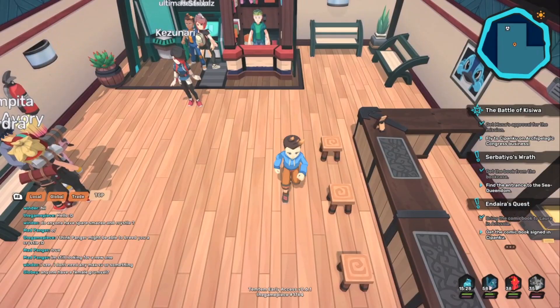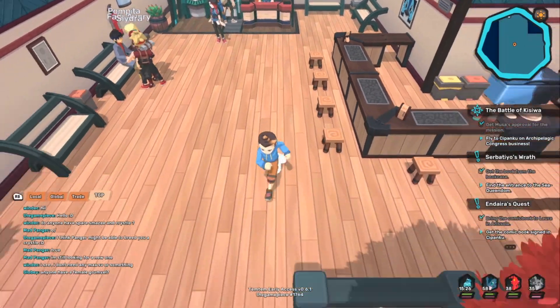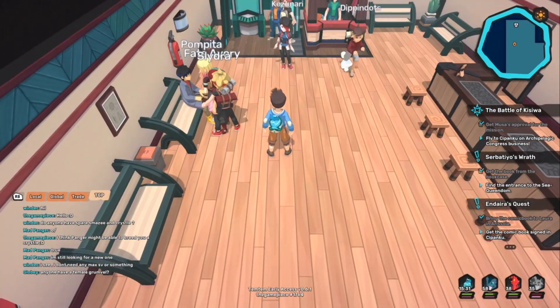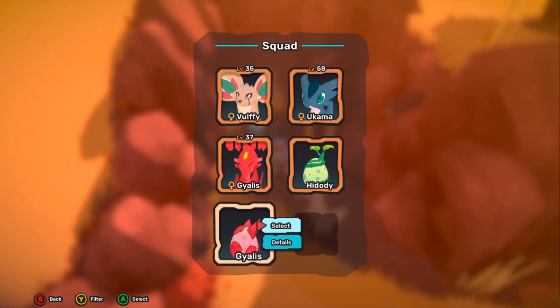In order to receive this item, you're going to have to complete a quest. This quest can be started in the first building that you enter upon leaving Tukma and entering Kisiwa. You'll be able to talk to this woman here on the left hand side, and start the quest. You'll then have to make your way to Vumby and talk to this professor here, who will ask you to bring them a Gialis egg.